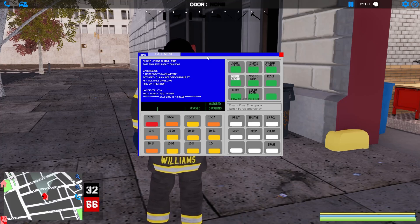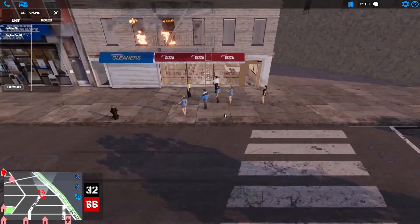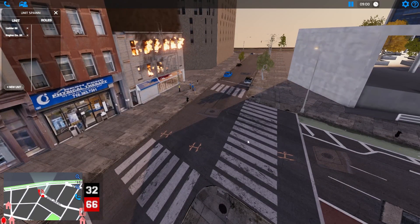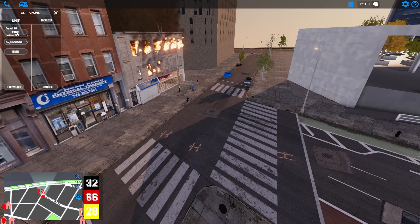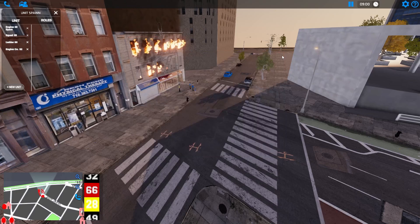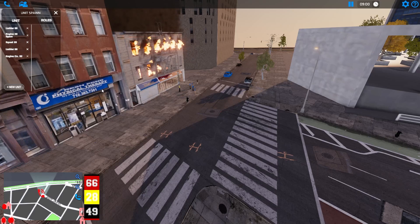It's going to be fire on the roof of a multiple dwelling. We're going to be third due, so let's go over there and check it out. We'll AI some units. It's just about fully involved. Squad is first due and Engine 49 is second due. Let's get those spawned into the game — 28 spare, 49 spare, Tower Ladder 68 spare, and Battalion 05. Let's get Tower Ladder 68 in game. We're going to need a fast ladder and one more engine as well.